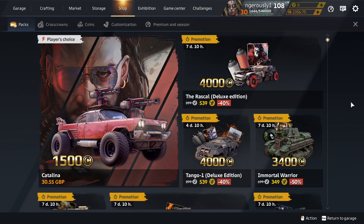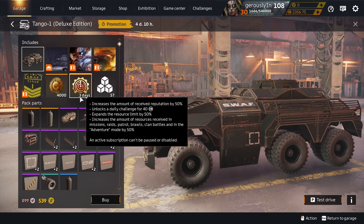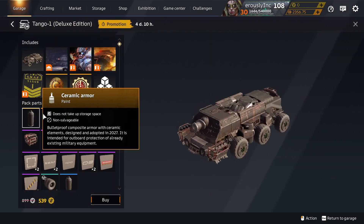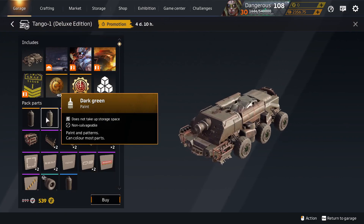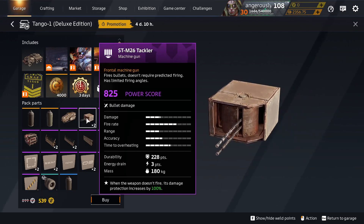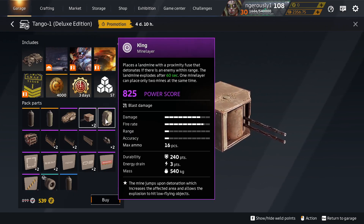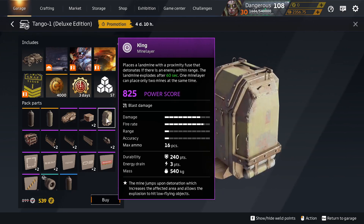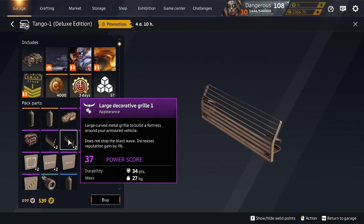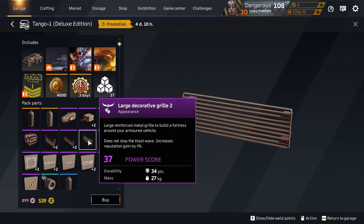Tango One Deluxe is back in the shop. No Legendary Workpiece, so it must be selling well. You get Ceramic Armor Paint, which is unique to Tango One Deluxe. You get Dark Green Paint, unique to Tango One. And you get the Tackler, which is unique to Tango One at the moment, though it has been in other packs before. The King Mine Lair, unique to this pack, to Tango One. Decorative Grill One, Large Decorative Grill One, and Large Decorative Grill Two are unique to Tango One Deluxe.